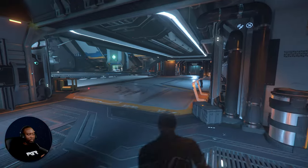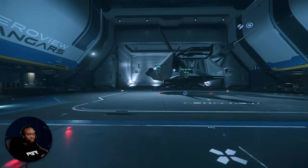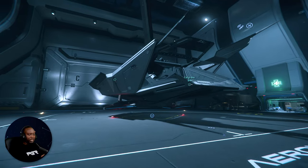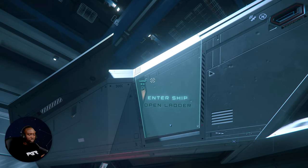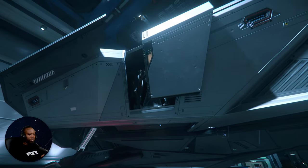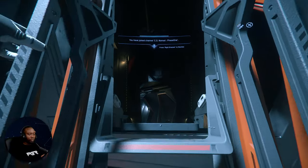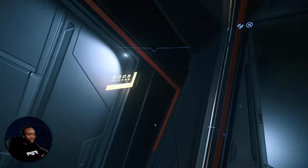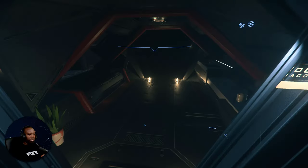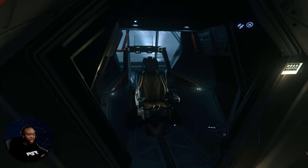Upon arrival your ship will be there in the hangar. Using Inner Thought you can interact with it to enter the ship. Once inside, find your way to your pilot seat.